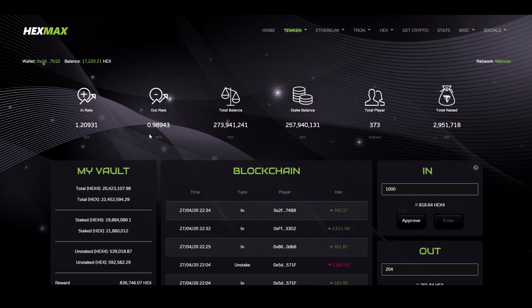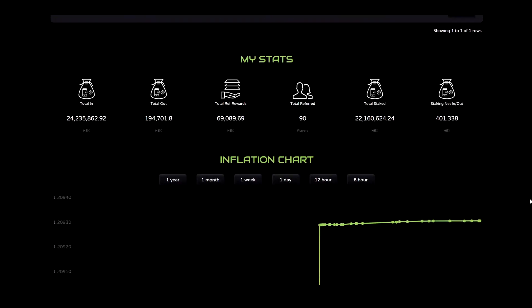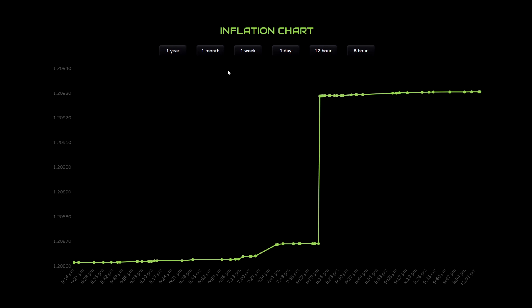HexMax has its own native token called Hex4. When entering this contract, I exchange my Hex for Hex4 at the end rate. The price of Hex4 always goes up versus Hex — it will never dip or go down. It always goes up versus Hex, as we can see by looking at the inflation chart.